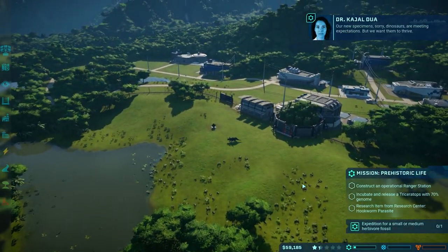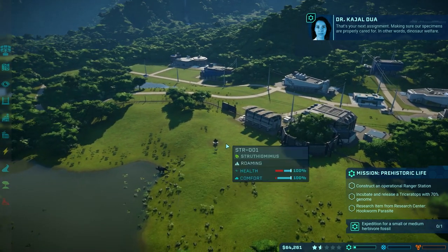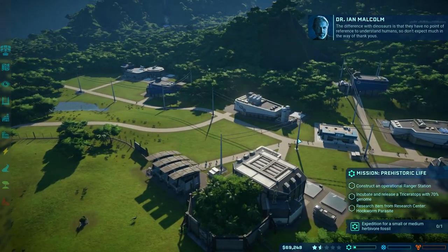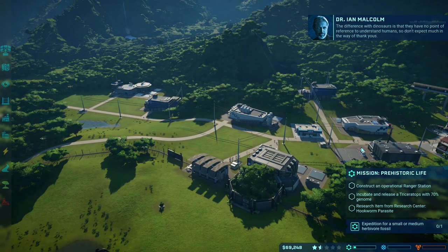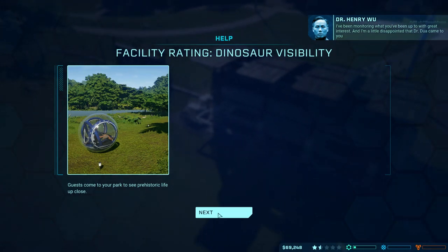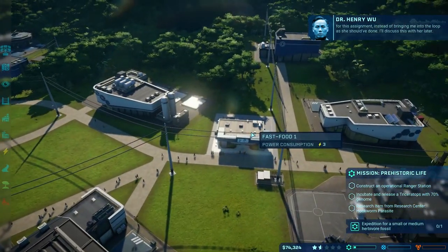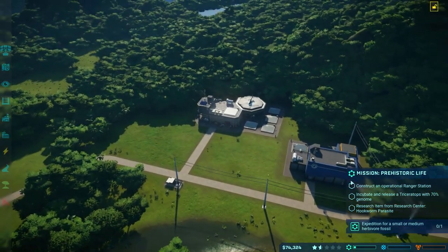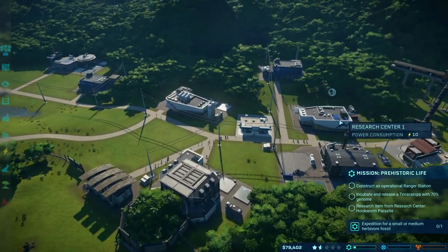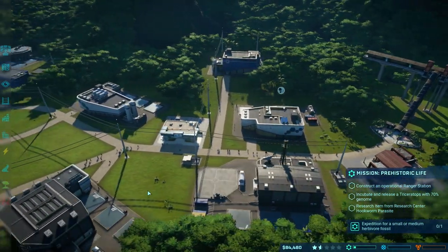Our new dinosaurs are meeting expectations, but we want them to thrive — that's our next assignment, making sure specimens are properly cared for, dinosaur welfare. Our viewing station can see the dinosaurs. We still need a ranger station but can't afford it. We need to get a Triceratops up to 70% and research medicine. It looks like we are finally getting some guests in the park.